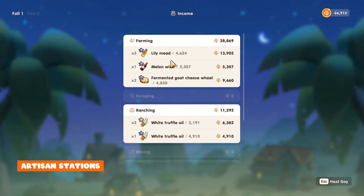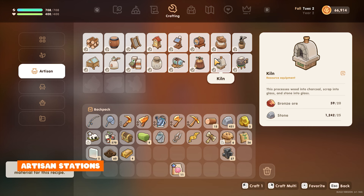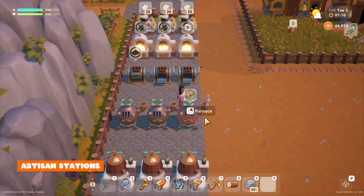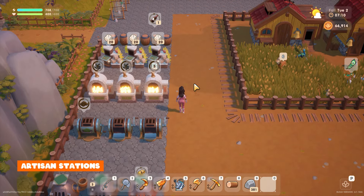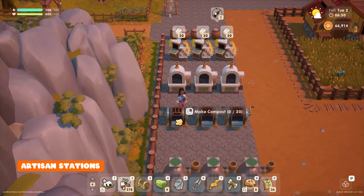Some of the really useful stations you'll unlock early on in the game are the kiln, furnace and compost bin. The kiln allows you to process wood into charcoal and you can also process scrap and stone into glass. The furnace smelts your ores into bars which you'll need for upgrades and shop items. You'll need one charcoal to power the furnace and then five of your chosen ore to make one bar, which means the kiln and the furnace go hand in hand as you use the charcoal from the kiln to power your furnace. The compost bin is for turning trash into compost, which is mostly used for fertilizer.